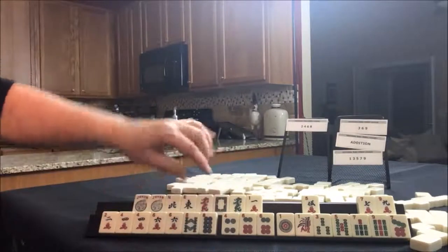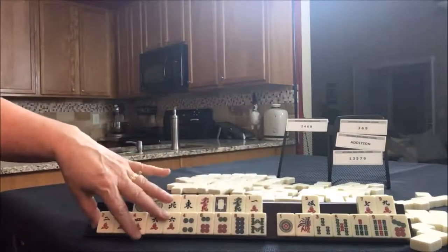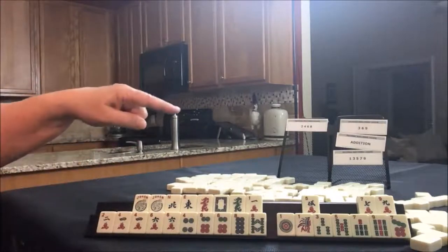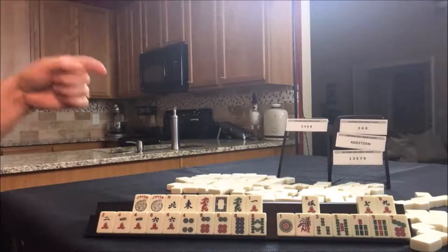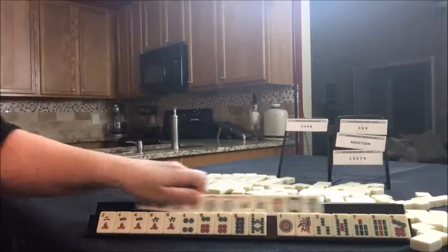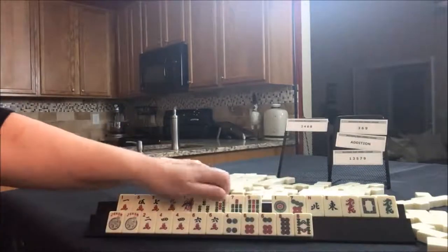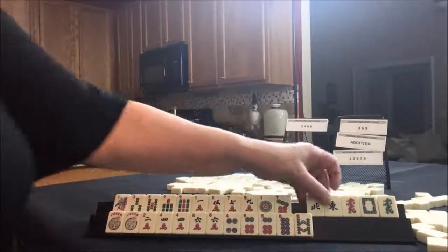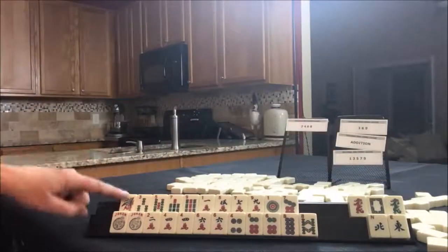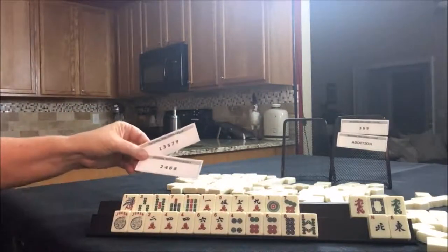I wouldn't pick a specific hand yet because we could play two, four, six, eight too. So I would try for a two, four, six, eight hand — probably the second one down. For the second option, we have three, six, nine addition or odds. We have no flowers, so I would not do addition — three, six, nine and odds. We've got lots of odds; I would play odds. Probably one, three, five. We could maybe even play an odd pair hand.